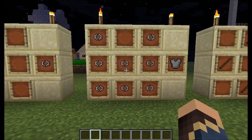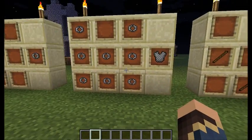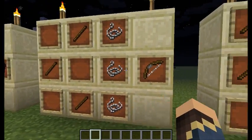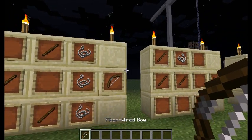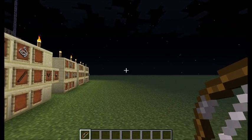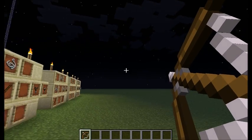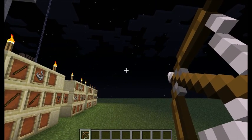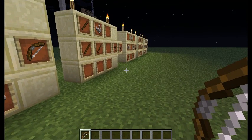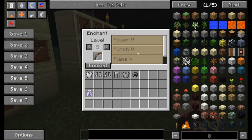As for the ranged weapons, you can use fiber wire to create a different kind of bow — a fiber-wired bow — which has more durability and does slightly more damage than a regular bow. It will do two, four, and six hearts worth of damage, depending on how far back you've drawn the bow. It's able to be enchanted with the same enchantments as a regular bow: power, punch, flame, and infinity.